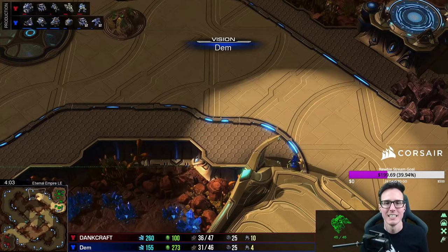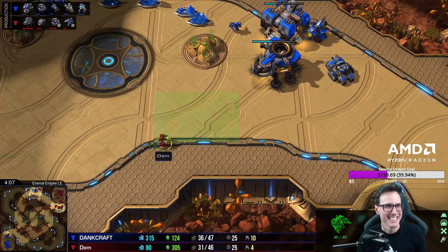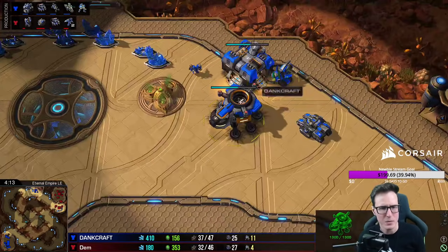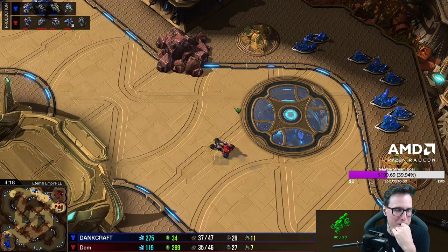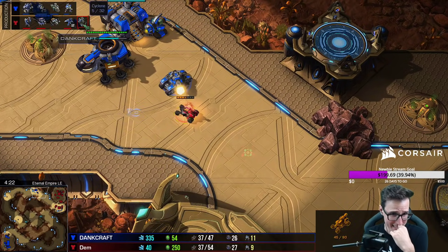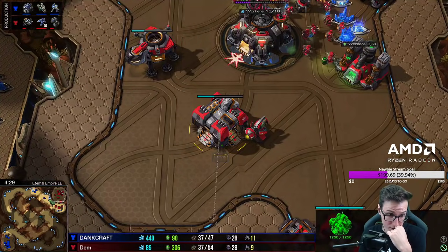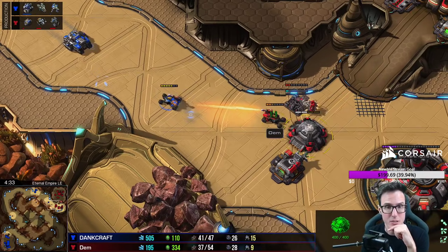Eventually he does think better of it and goes for a bit of a scout. Uh-oh, Flow's got a tank — he's building hellions after the tank which makes no sense, I guess he was short on gas. Liberator as well. Hellion's gonna come out to try and see what's up. He's gonna run into that siege tank. Viking and cyclone on the way. The bunker doesn't have anything in it just yet. He's building reapers two at a time — they're better than marines, they do pretty good damage. Just get those in the bunker and he's all good.